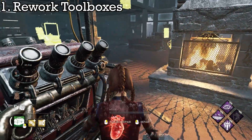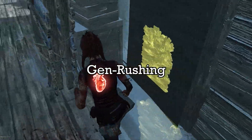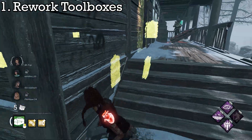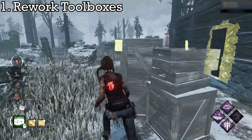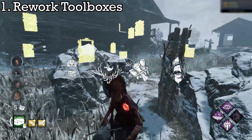Number 1: Rework toolboxes. Toolboxes are the crux of the main issue of the game — gen rushing. Survive with Friends groups will queue up with the intention of bringing the best speed tools to get all the gens done as fast as possible, which leaves the killer with mostly not much to do to counter such play, other than bringing a ton of slowdown perks.